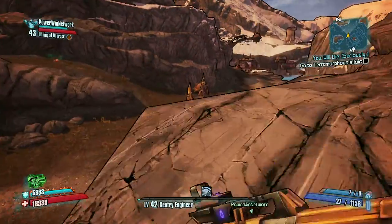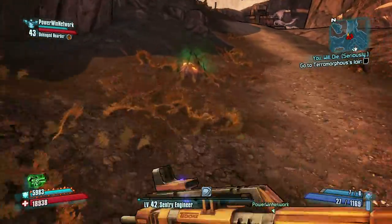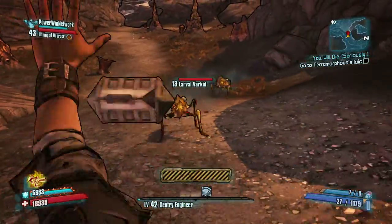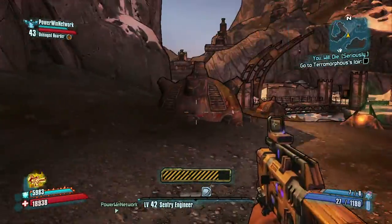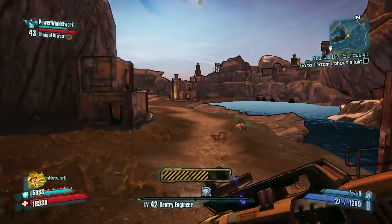The next one — I want to say it's Lilith — gives you a quest to go to the Iridium mine and clear out all the bandits. The next vault symbol is right next to there. If you need a waypoint from that quest, otherwise you can just watch us run around and get to it.